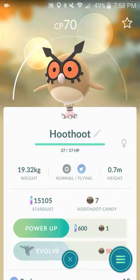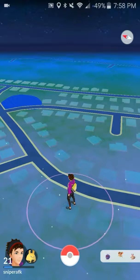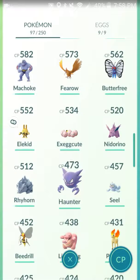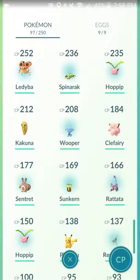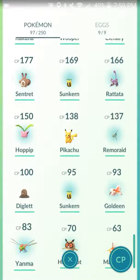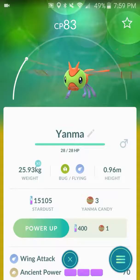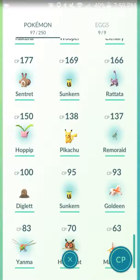I got this Hoothoot a few hours ago when I was out on my run — it evolves into Noctowl. They're kind of uncommon; I've seen two. I got a Yanma a few hours ago — they're not very common. Hopefully I'll find a better one because this one's pretty low CP, but I like this Pokemon.